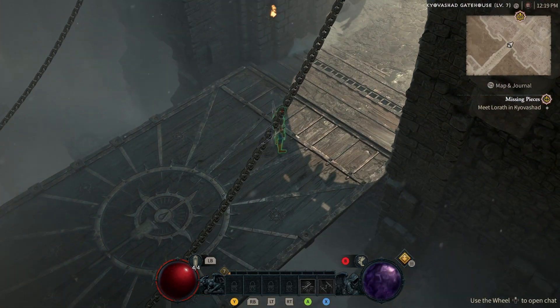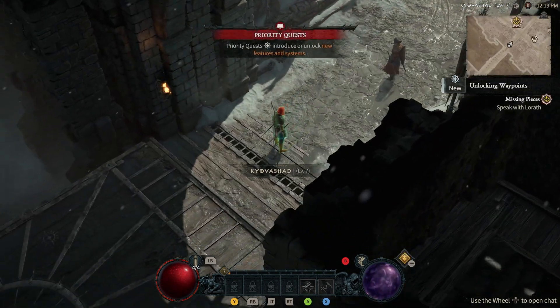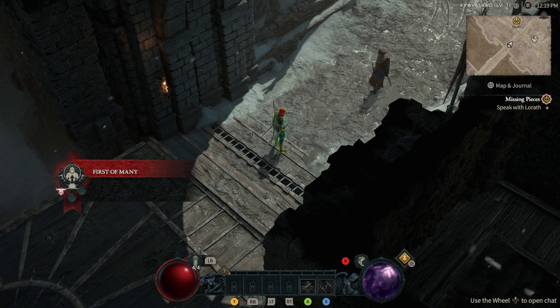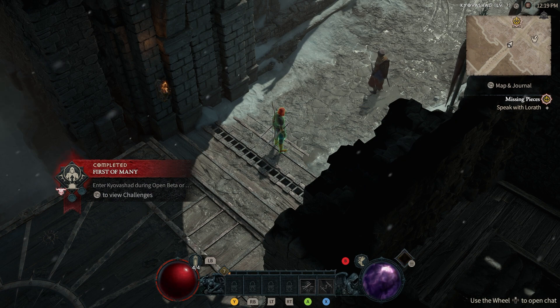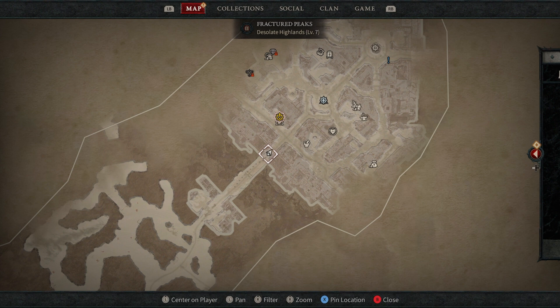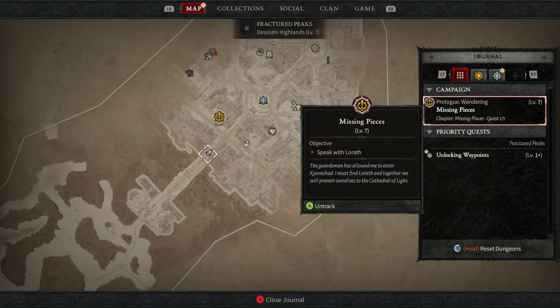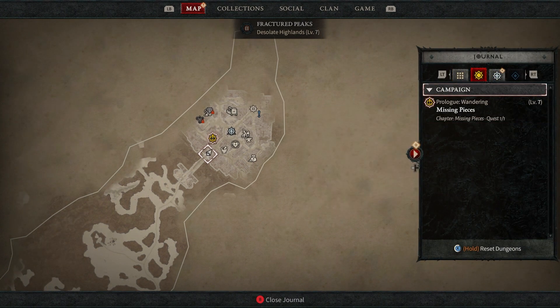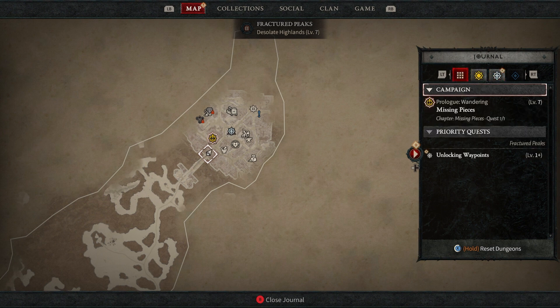I do have a green halo on — we could probably turn that off. I haven't decided if it's distracting or cool. Priority quests introduce or unlock new features and systems — I wonder if that means crafting. I figured out how to open the journal using the D-pad. We've got our regular prologue and campaign. Our priority quest is unlocking new content. We can also reset dungeons, which is interesting.